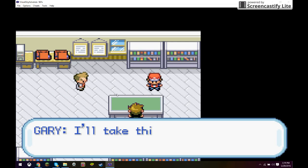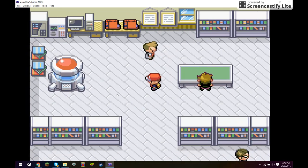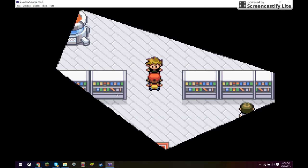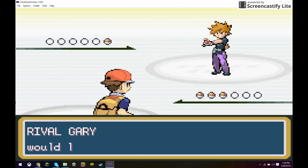And then Gary's gonna take Squirtle, as you can see. Just go over here — let's check out our Pokémon. Sometimes there's a weird thing where the character goes off the screen — don't worry about that, it'll be fine. Just play the game normally and everything will be good.